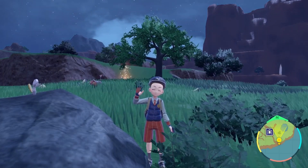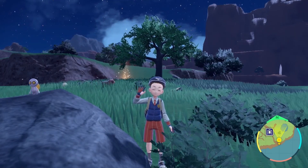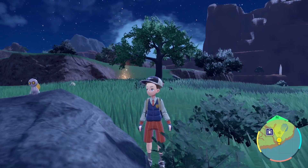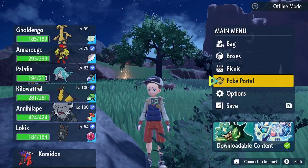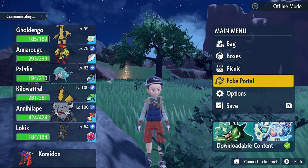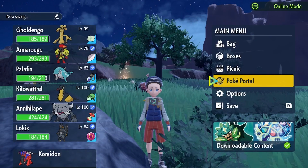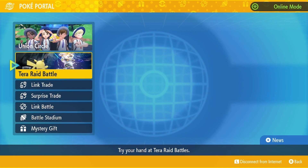Welcome back to Lumiose Tower where we're aiming to be the very best like no one ever was. Today we're going to be talking about a really interesting topic: gimmicks. Pokemon has kind of been doing gimmicks, at least in the modern version, since generation six with X and Y where we have mega evolutions. I would say mega evolution is the first true gimmick, and then from there you had Z-moves, Dynamax, and now we have the Terastallization phenomenon.